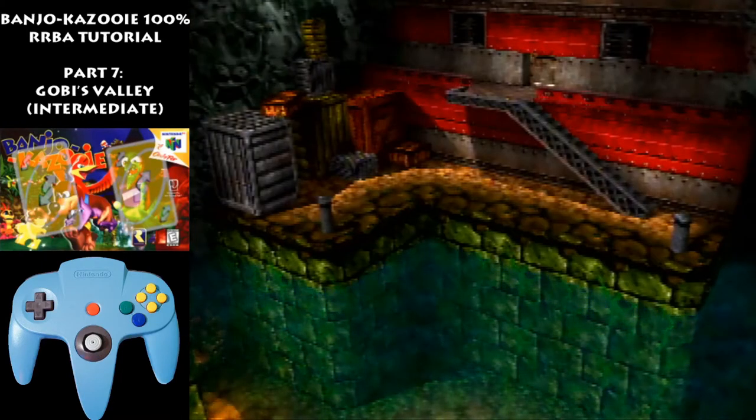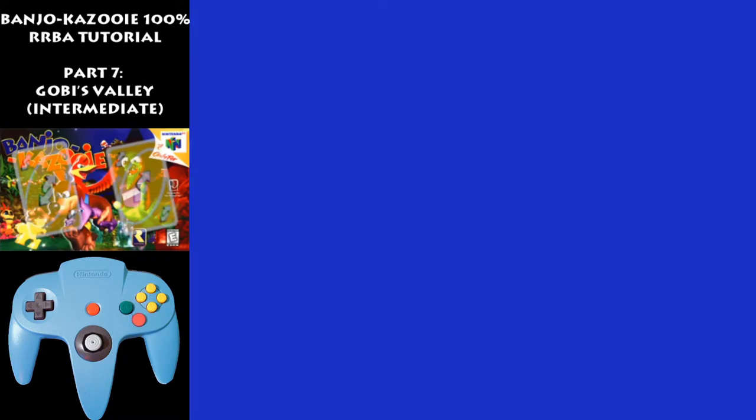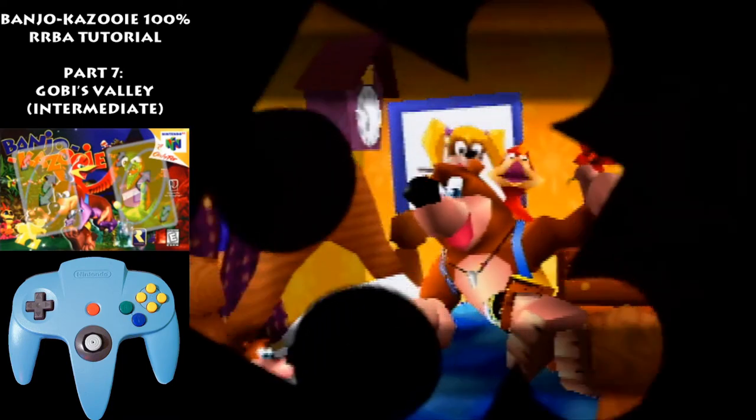Reset when you see Banjo. I'm on the practice ROM so it's a bit different. Normally you'll just see the intro cutscene and select your file.